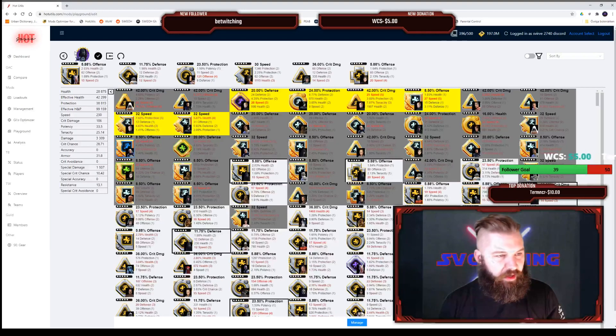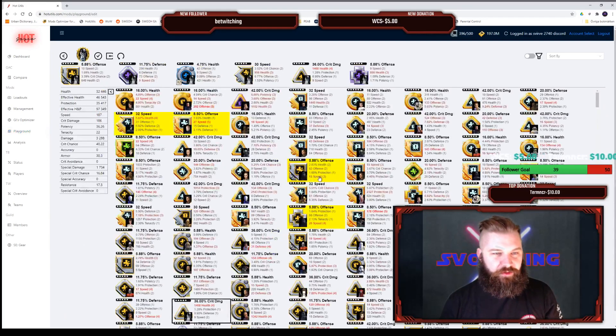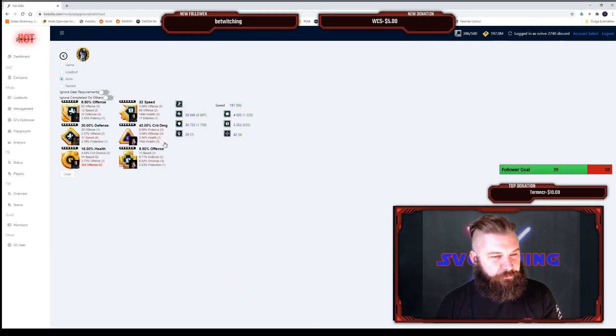Now for my First Order Executioner — I like building him pretty tanky. I like buffing up his health because he has a unique that makes him do more damage the more health he has, and I believe he has stacking health as well. I'll start by checking how the auto-apply looks. You can see a lot of people mod him with high health more than offense, but still with a lot of speed — so I'll keep that in mind.